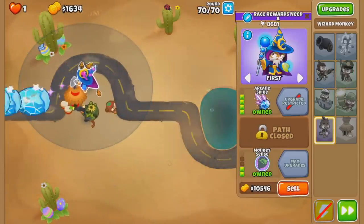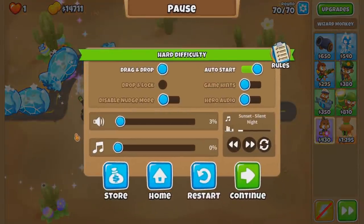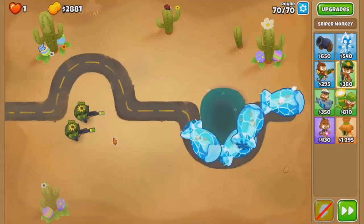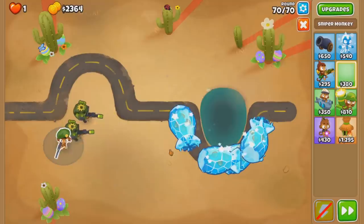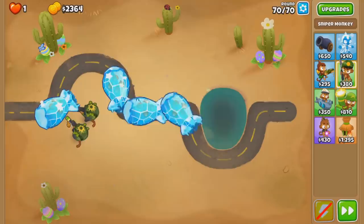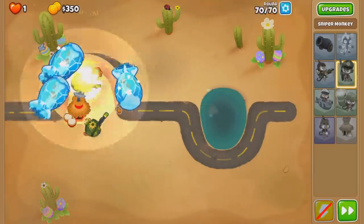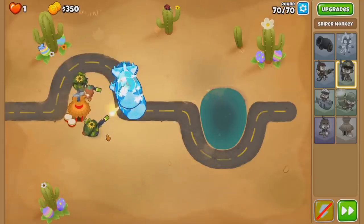How is our MOAB DPS? I gotta sell everything. Two of them? They're shooting in unison — that's bad. This is so bad. You see the problem? I messed up the timing. They're shooting at the same time, so they stun the same thing. Here we go again. There we go, two of them — they are shooting apart. That's good, perfect.